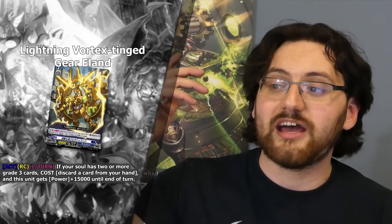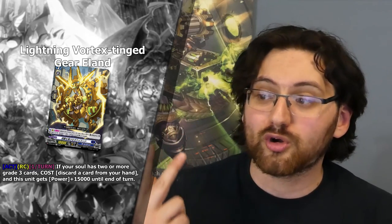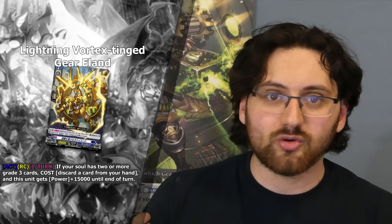Finally for Dark States, we've got a generic Grade 2, Lightning Vortex Tinct Gear A-Land. Its skill is Act on rearguard circle once a turn: if your soul has two or more Grade 3 cards, cost discard a card from hand, and this unit gets power plus 15k until end of turn. A 25k beater for discard with a very annoying condition to meet first. I don't think this is going to see play in any deck, because we have better beaters that are easier to attain.